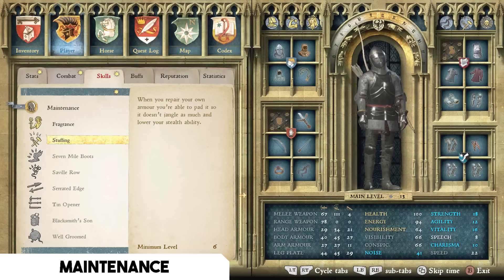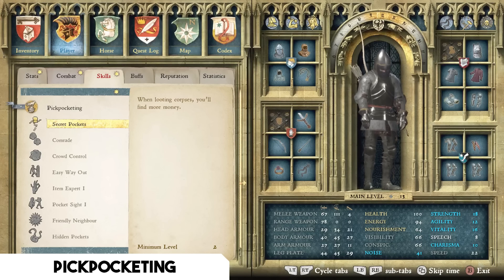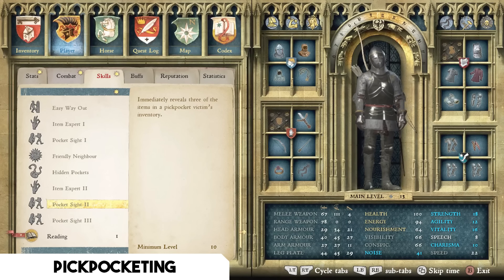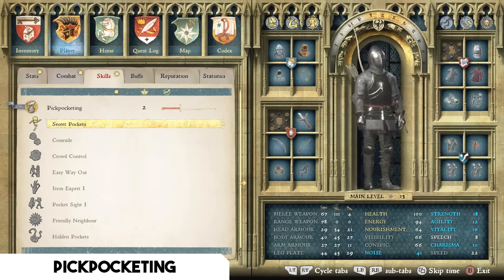Pickpocketing is one of the most difficult skills to master. The one talent I recommend is Secret Pockets at minimum level two — it gives you increased money when looting, which is something everyone does constantly. Beyond that, many pickpocketing perks require very high skill levels to even unlock, and the activity itself doesn't seem very viable or fun to me personally. So Secret Pockets is the only perk from this tree I'd suggest caring about.